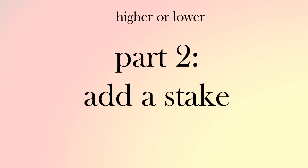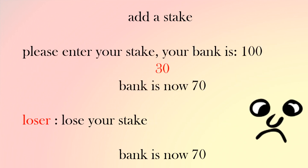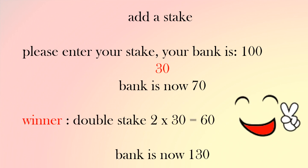Now that was good, but let's make it even more interesting by adding a stake. You can bet an amount of points and you get double or nothing. So let's have an example — say you have a hundred points in the bank and you've got a five and you say higher. You're going to have a bet of 30 points, so your stake is 30. Your bank is now 70. If you lose, your bank is down from 100 to 70. But if you win, your stake is doubled so your bank increases to 130. If you lose you lose that amount of points, but if you win you double that amount.